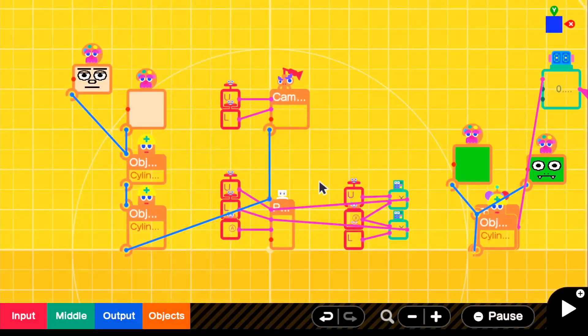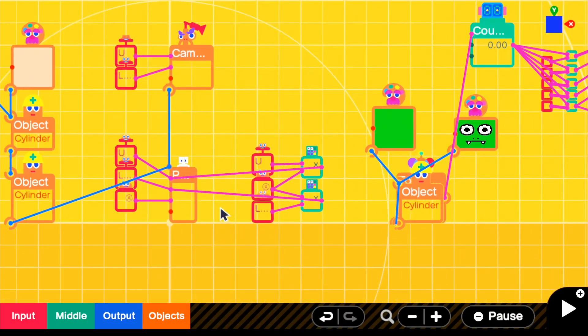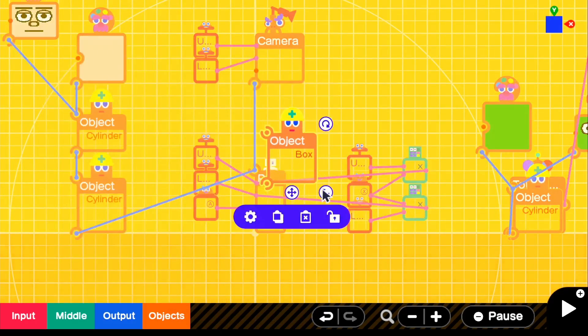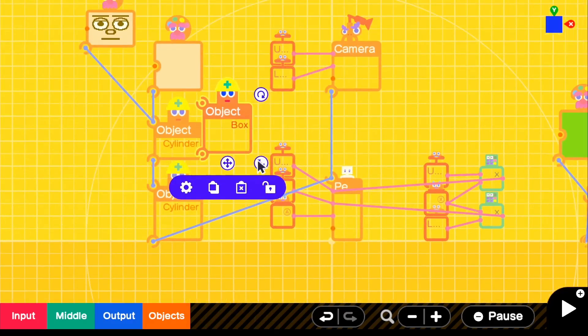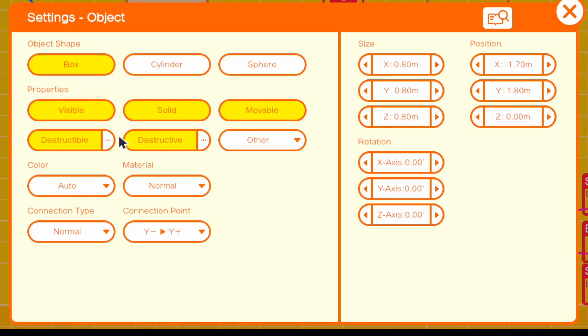So if we go into the settings, let's go ahead and make our sword. For the first part of the sword, go to objects, simple objects, and box. For this box I have specific dimensions — I'm going to go to settings, turn off destructible, leave visible on, turn off solid, and make sure movable is on because we won't be able to move our character otherwise. For size, we're going to do 0.20, and then for Y we're going to do 0.10, and Z is also 0.10.